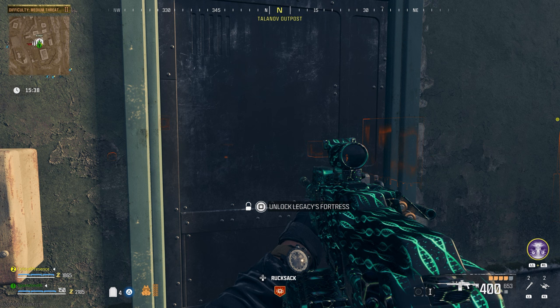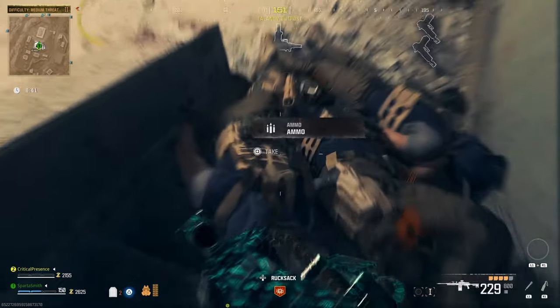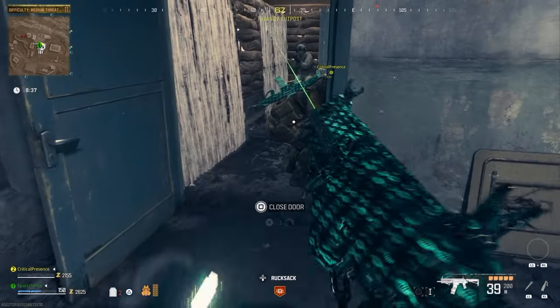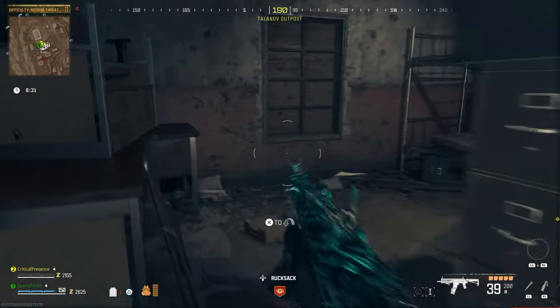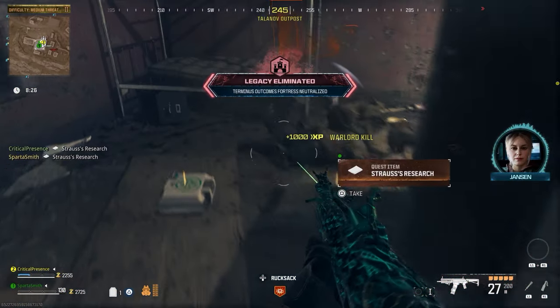Once you get inside, you're constantly getting helicopters attacking you. There's a small room and at the back of it you will find the warlord — I forget what his actual name is, it's not actually called warlord — and you have to kill him. He will sit at the back. There is a trophy system in the room and traps all over the place, so go in carefully.